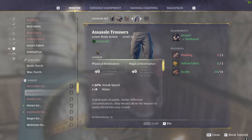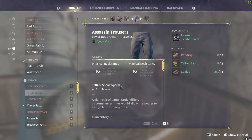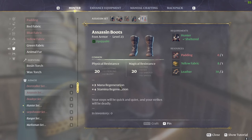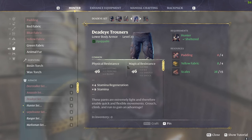Moving on to the assassin set, the assassin trousers give you plus 30% sneak speed, so if you go for a sneaky backstab-type build this could be really useful. The boots give you mana and stamina regen, so if you're going for a wizard hybrid build this could be really good, giving you the stamina regen to allow you to run around a lot faster.